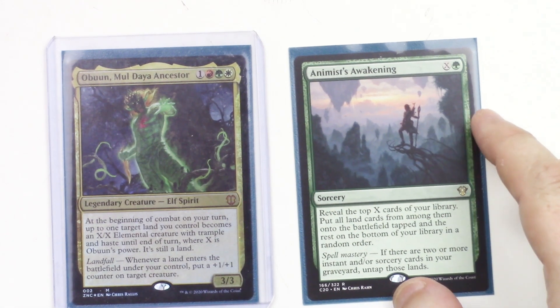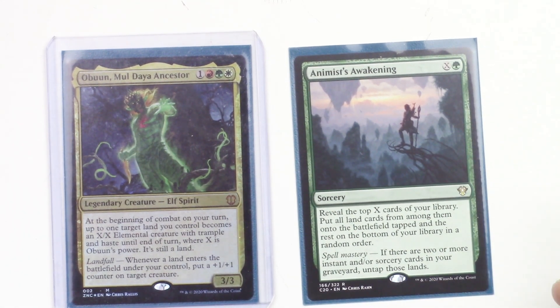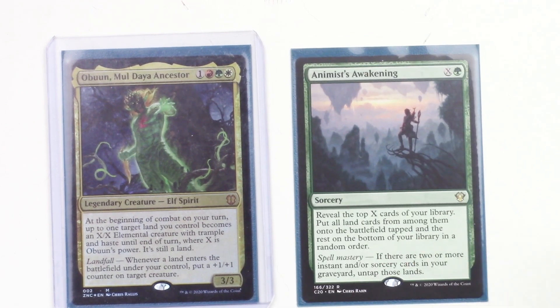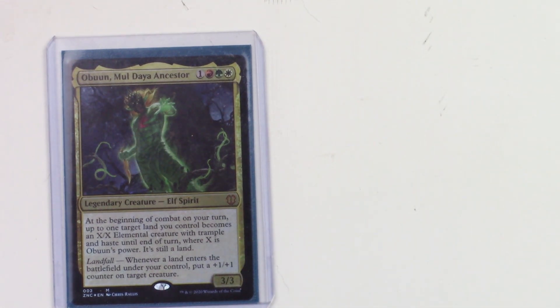Animist's Awakening: reveal the top X cards of your library, put all land cards from among them onto the battlefield tapped, and the rest on the bottom in random order. If there are two or more instants and/or sorcery cards in your graveyard, untap those lands. Lots of landfall triggers.